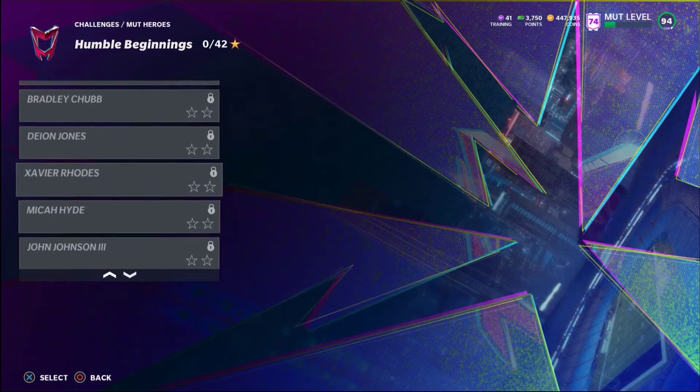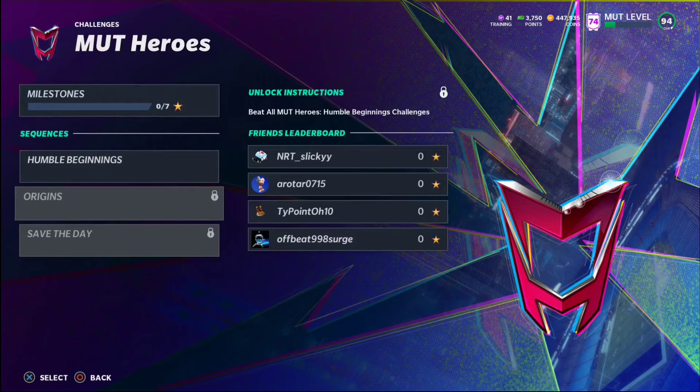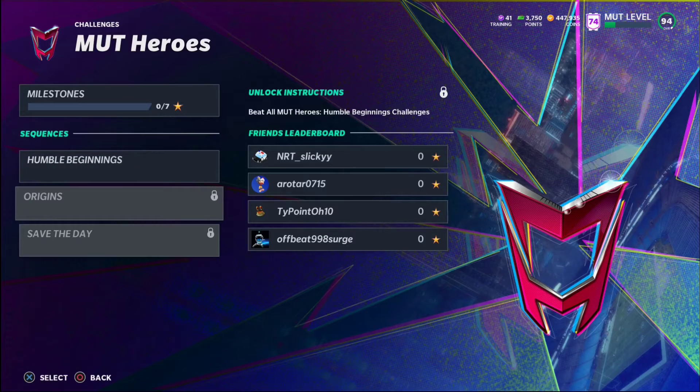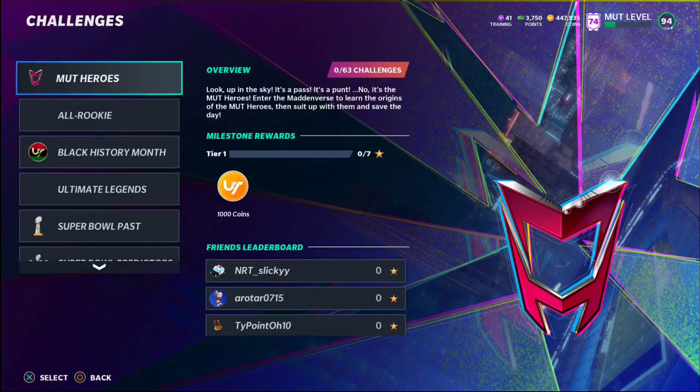It looks like you're gonna earn 42 stars on this first one, doing challenges for all of the 97 overalls. The origins I'd assume unlock when you finish the other challenges — you have to complete all the Mud Heroes humble beginnings to unlock those two. That's probably just how you get your practice by completing those challenges. Pretty good challenges, nothing too difficult, definitely playable.